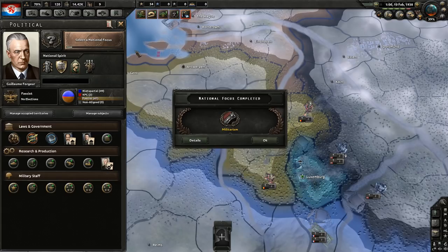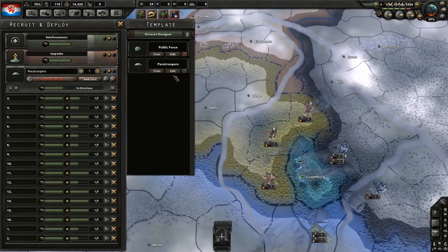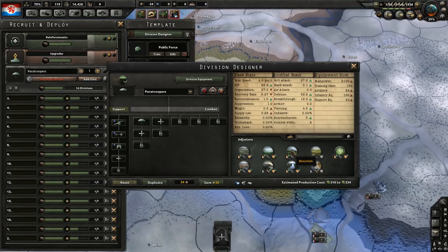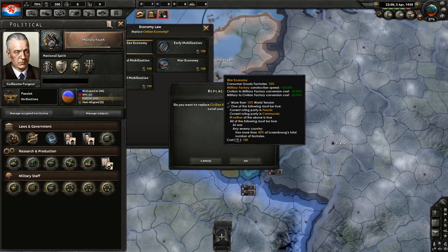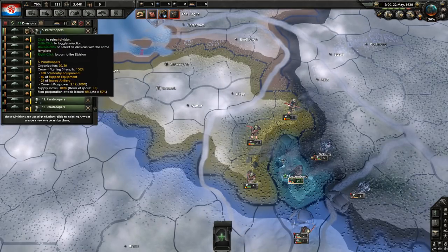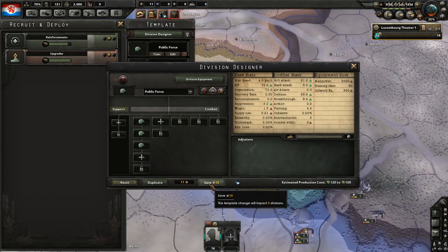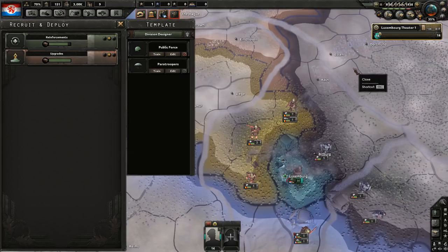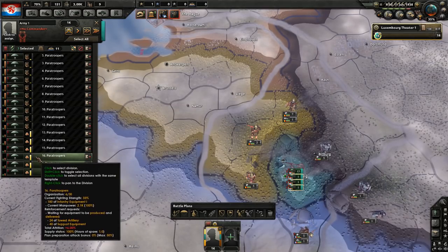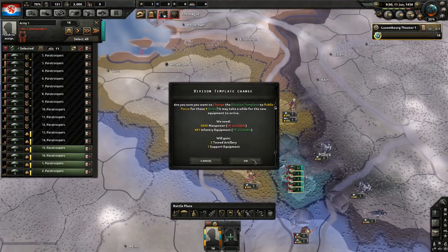Militarism is complete. That means we have enough manpower and army experience to modify our templates to their desired shape. And this is what we want our paratroopers to be. Let's go to war economy. I'm going to deploy these guys ahead of time. They're not fully trained, but if I train them manually, we will be able to get them to higher levels. I'm going to modify the original infantry template and switch maybe four of them — this way they will only require infantry equipment.